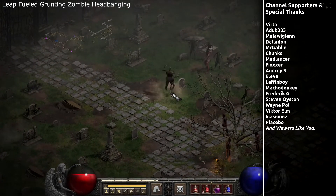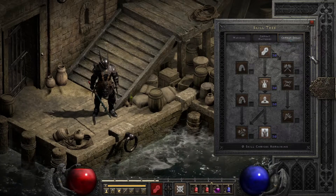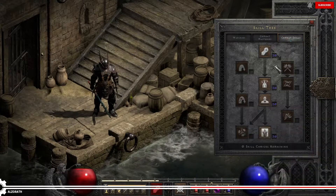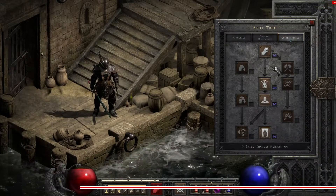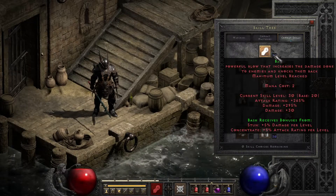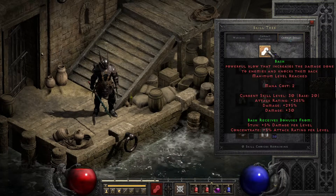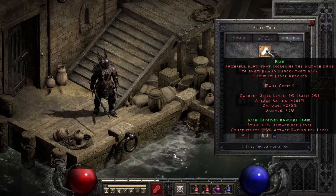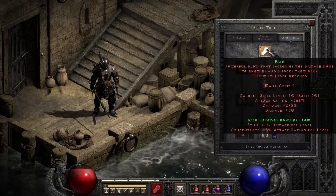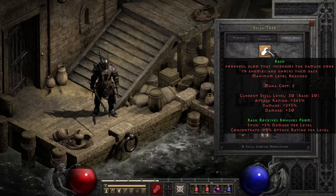Continuing the combat tree, we have the left hook, right hook, and uppercut skills of Bash, Stun, and Concentrate — skills that may seem fairly straightforward at first but hide some weird and interesting mechanics. Starting with the really weird one, Bash: on the screen you'll see the usual plus percentage damage, plus percent attack rating, and some other odds and ends. It's at first glance a straightforward skill that causes a damage boost and knockback effect, but it has an odd little plus flat damage sitting there that behaves oddly in a handful of ways. Most egregiously, it actually does not increase the damage displayed — and that would be just the usual lying character screen type deal — but it also has something else weird about it.